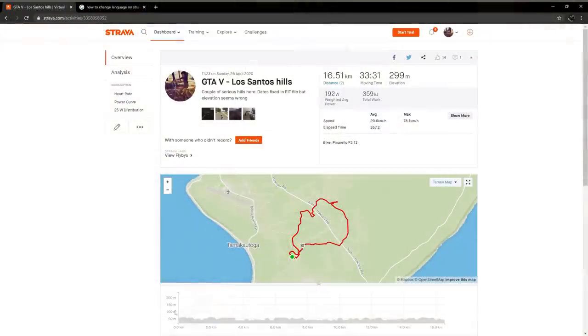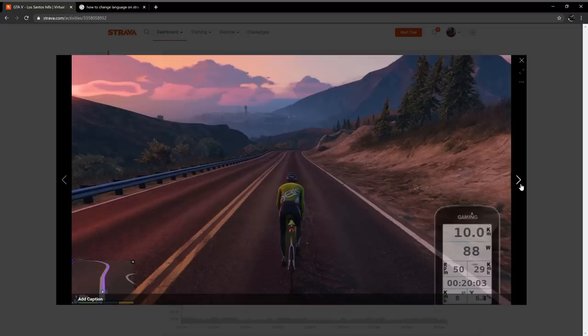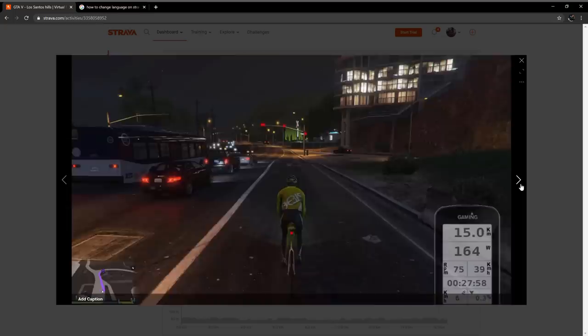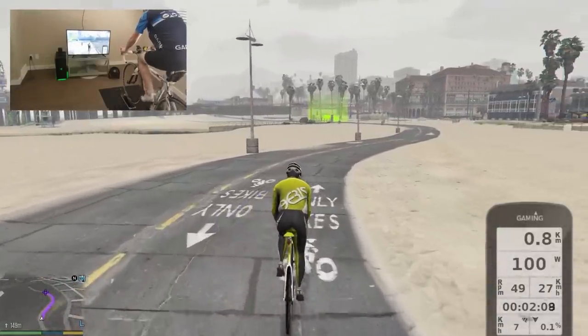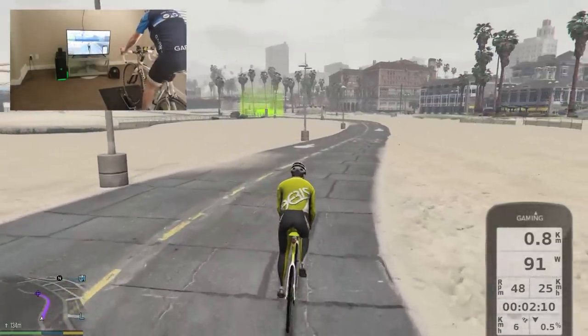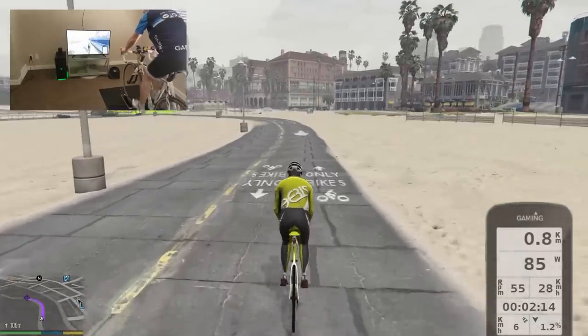The mod also records your training into a FIT file, accompanied with periodic screenshots that you can later upload to Strava or your favorite training app to track your progress. The FIT file is completed with fake GPS location to make your virtual training more realistic.